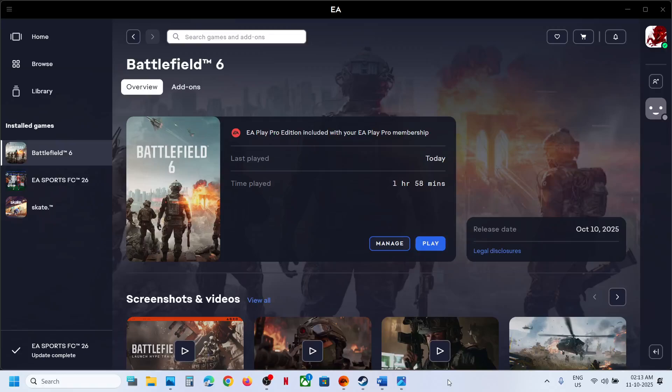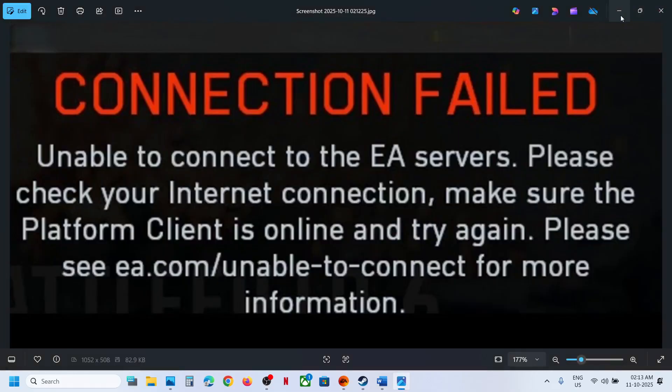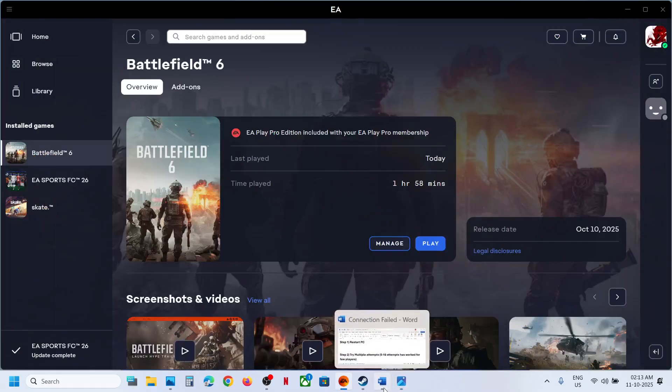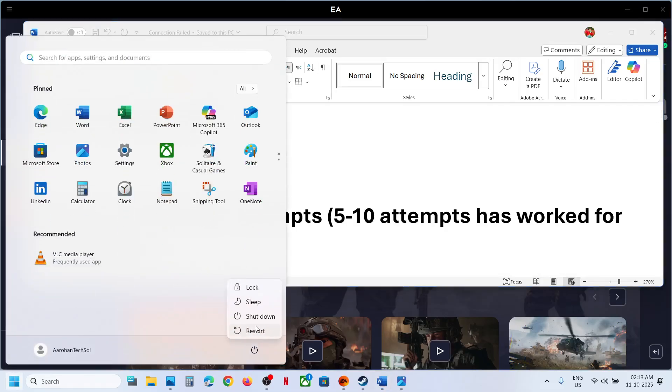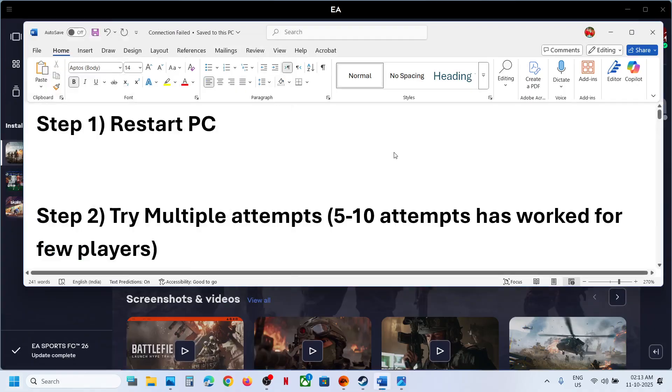Hello guys, welcome to my channel. Today in this video I'm going to show you how to fix the connection failed error with the game on your Windows computer. The first step is to restart your computer — simply restart it once, then launch the game and check.